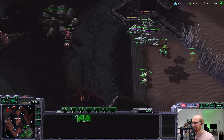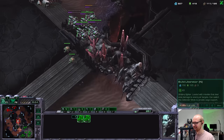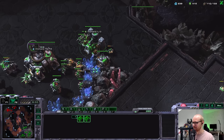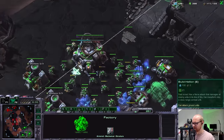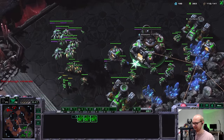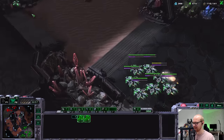I really need banshee speed — not having it is a big mistake. He doesn't have many cyclones, so those I can kill, but he has too many vikings. I'm putting two widow mines here. He's making turrets everywhere — I wonder if he knows who we are, because I feel like he wouldn't normally just make mass turrets because someone is opening banshees. Our opponent Man Beyond is definitely a little bit aware of who we are.